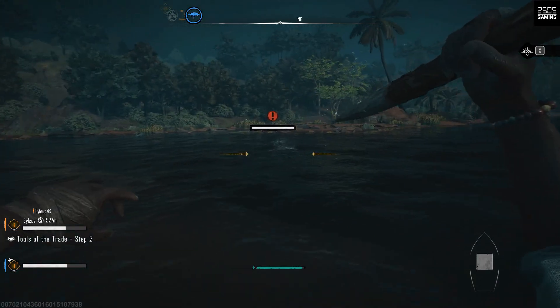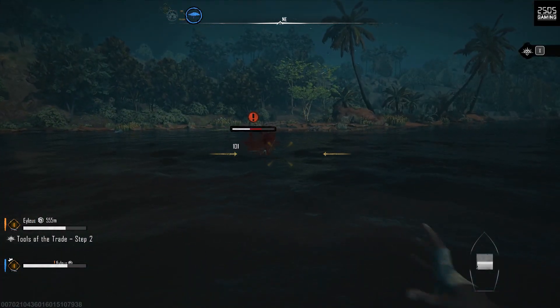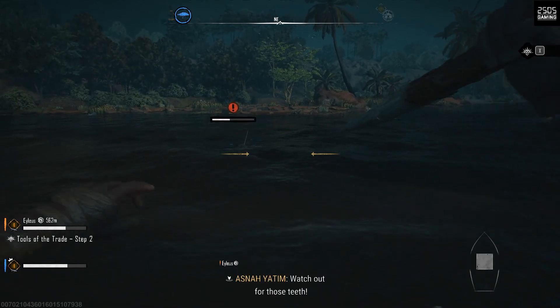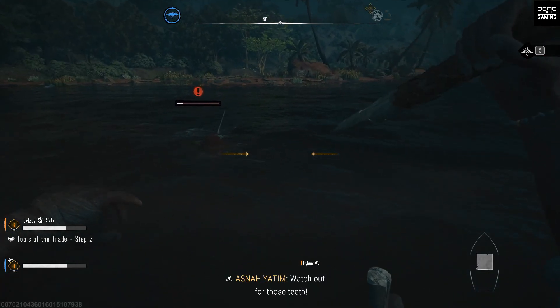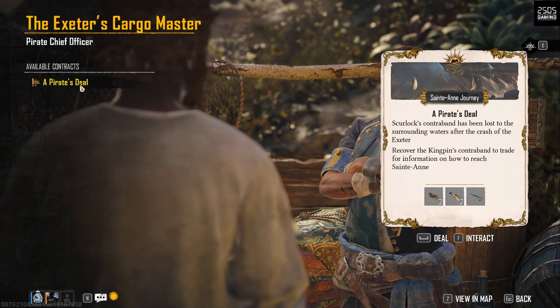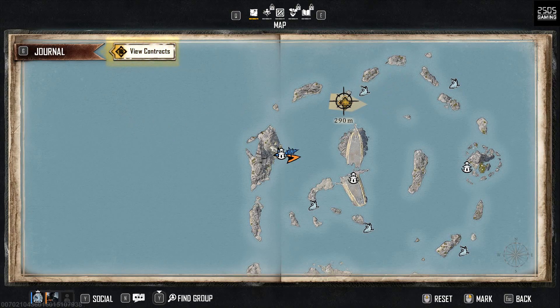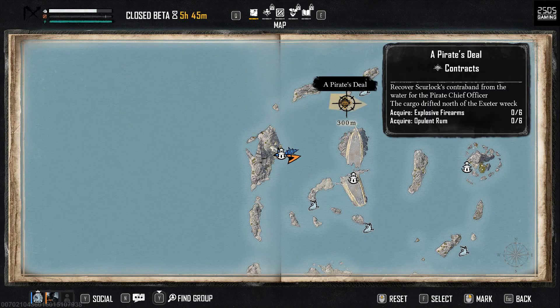When sailing the seas, you can be attacked by sharks and you can take them out with your sharp wooden sticks. I'm sure you'll be able to upgrade these weapons later, and I thought this was a really good touch. Once you reach the beach, you collect your first quest which involves collecting materials, and the open world map is very clear and simple with easy to follow waypoints on land and sea.